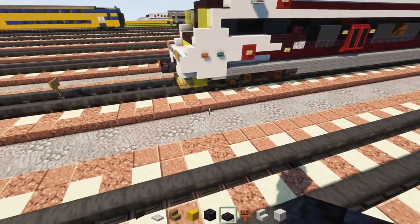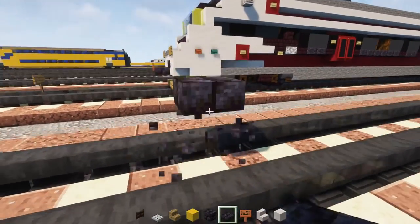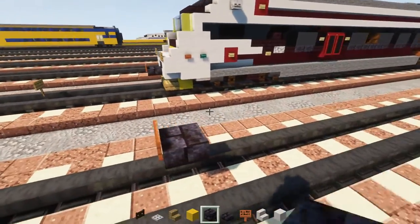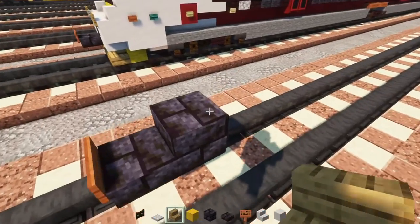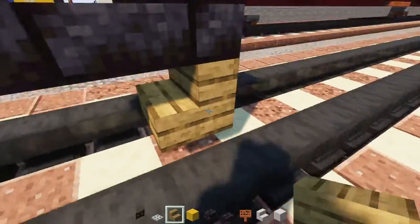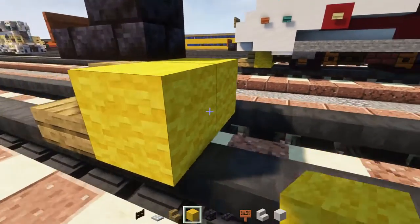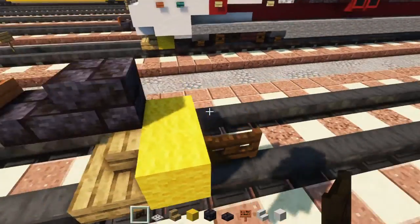First let's make the coupling — it's going to be right in the middle. Place a polished blackstone brick slab hovering above, an acacia sign in front of that, and behind that add polished blackstone brick. Down below add oak stairs two blocks wide, cornered like that, then two blocks wide yellow wool, and a dark oak fence gate.